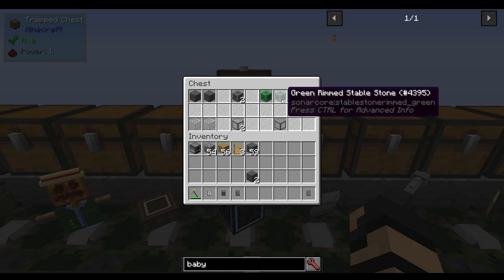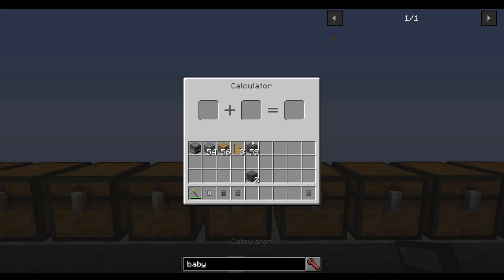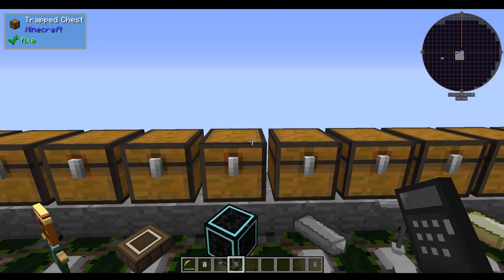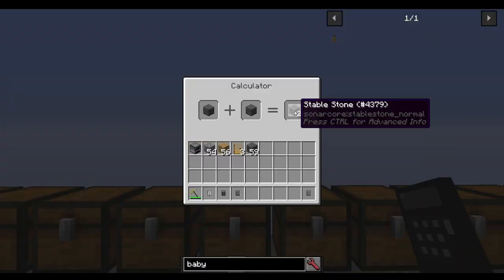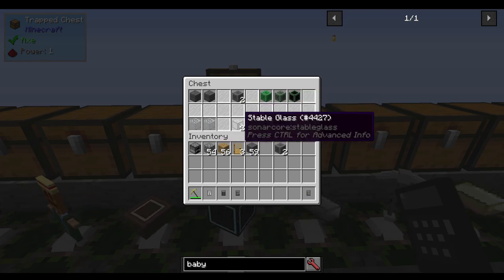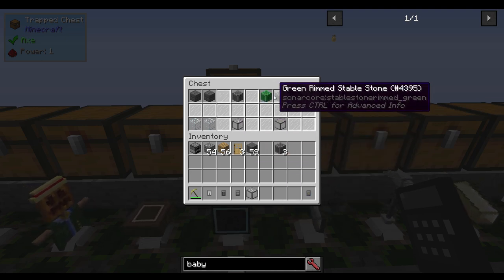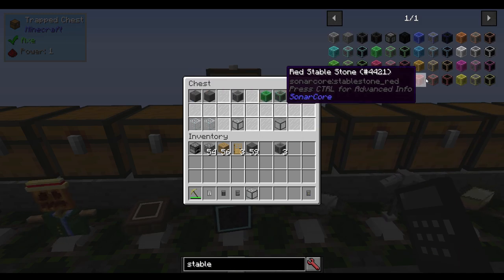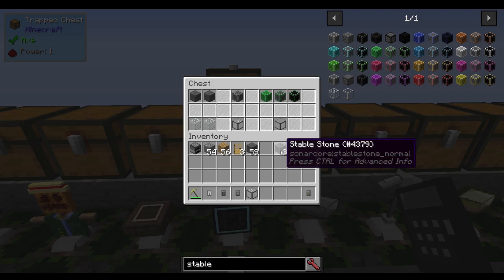If you take a couple of reinforced stones together in your calculator, you get reinforced stone bricks — just a different texture. Taking a couple of those again gives you stable stone, which you can use to make other stuff. For example, you can take a couple of glass and make stable glass. You can also make colored variants like green stable stone. These are all part of Sonar Core, which is a required dependency for this mod — basically reinforced stones with color options.